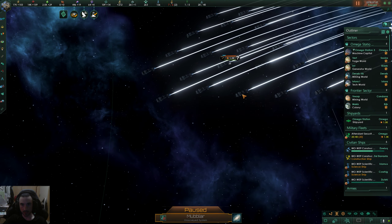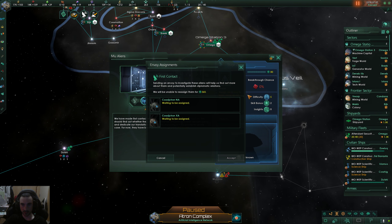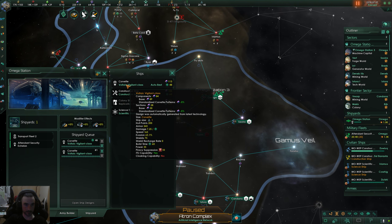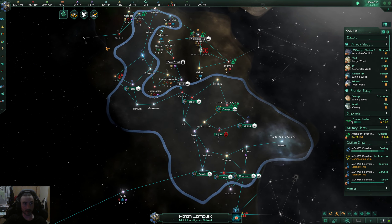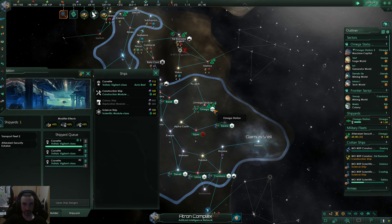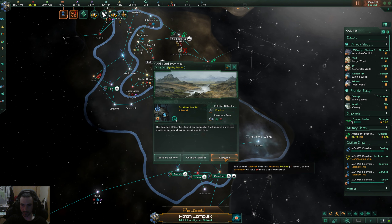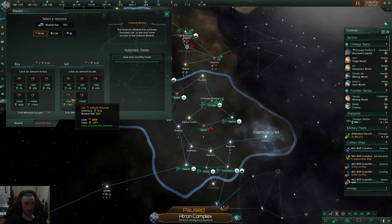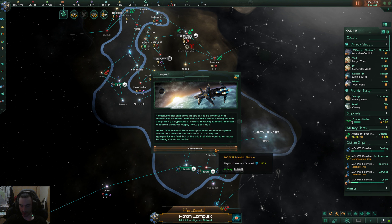Technological acquisition successful. Here we go — we've got some corvettes and we found our first empire down over here. They're armed, so I'm going to start building corvettes now. I'll buy some more alloys to push a few more corvettes out.